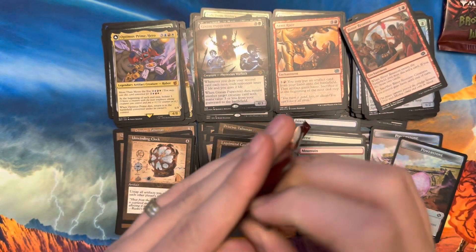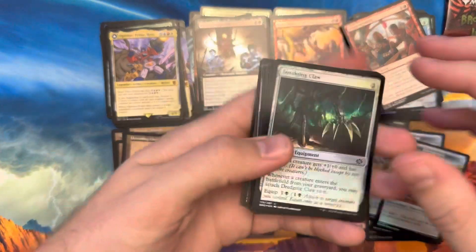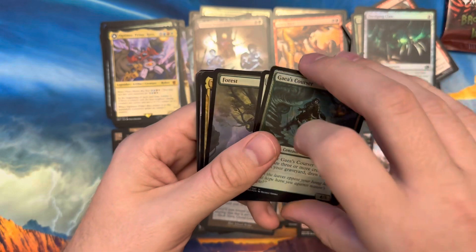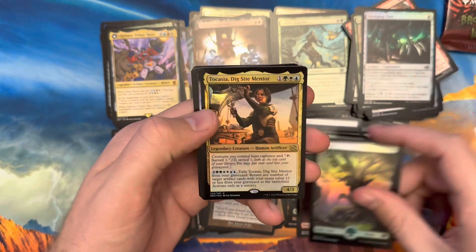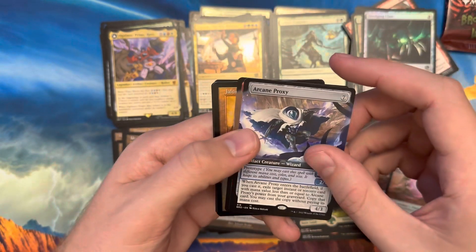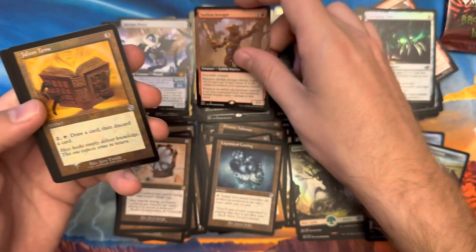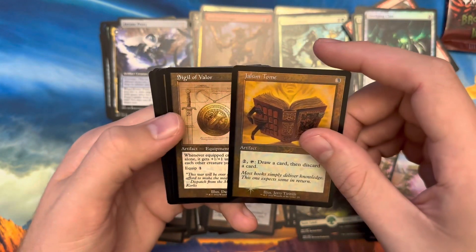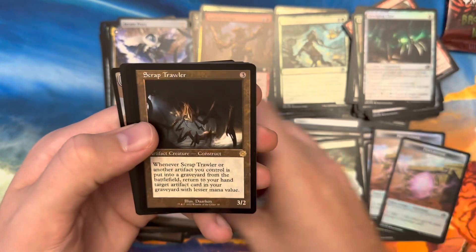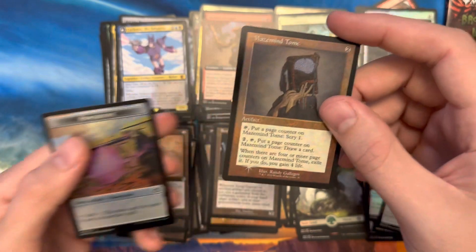Pack ten: commons, uncommons, Forest, Tocasia Dig Site Mentor foil rare, Arcane Proxy — about a $10 card — borderless mythic, Sardian Avenger borderless rare. Jalume Tome foil, Sigil of Vigor schematic, Scrap Trawler, Cyclonus the Saboteur, and Maze Mine Tome foil.